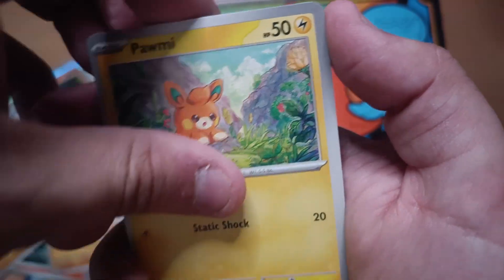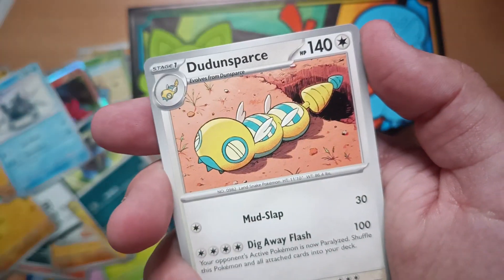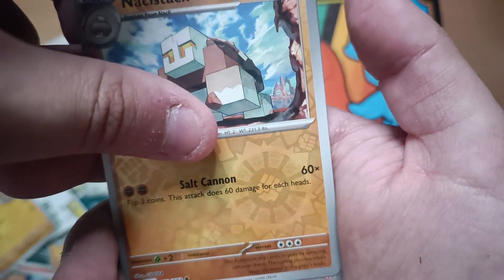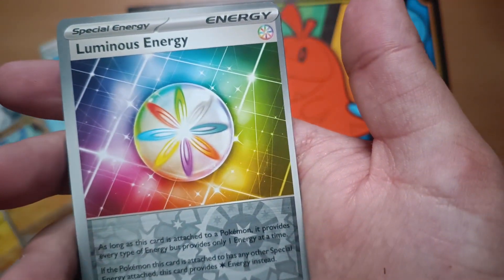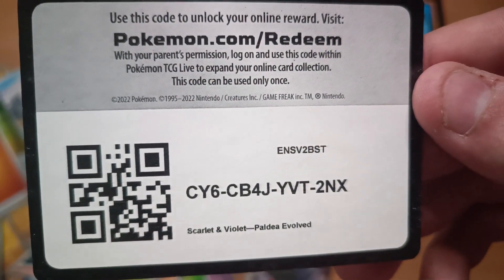Just gonna make everything full of cards everywhere — the whole desk full of cards, it doesn't matter, we just want the cards. Rockruff, Pomi, Larvitar, Dono, Scizor, Falkner, Dondozo, Klawf — we get a Luminous Energy and another nice pull.